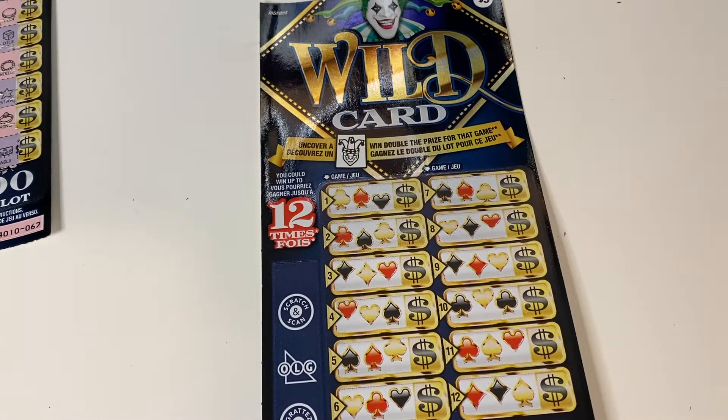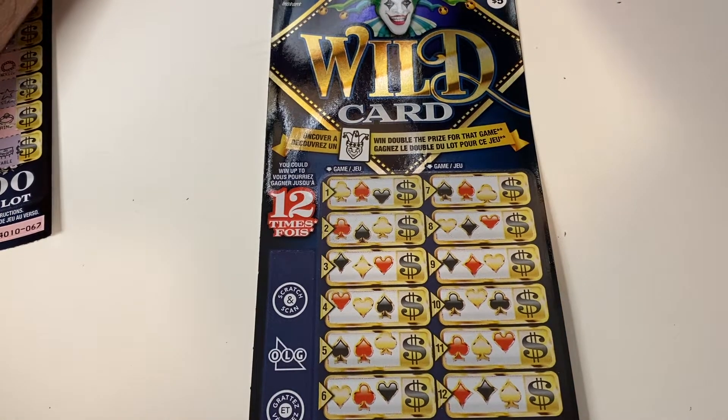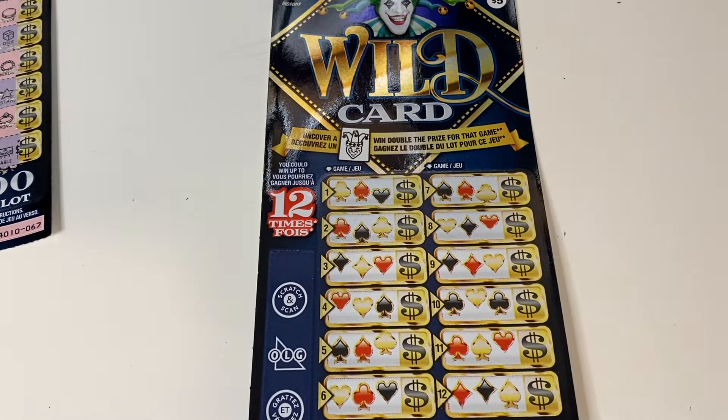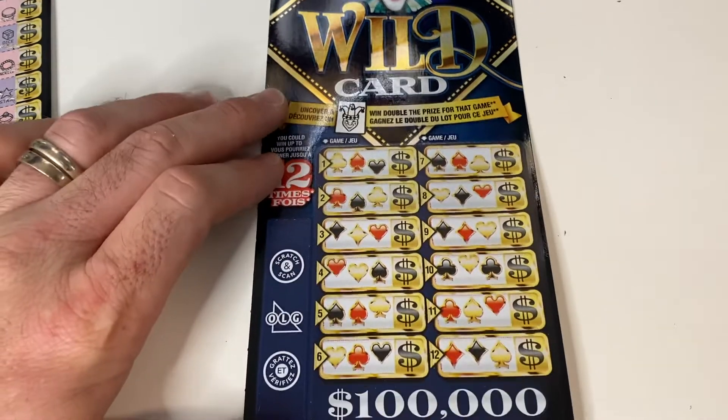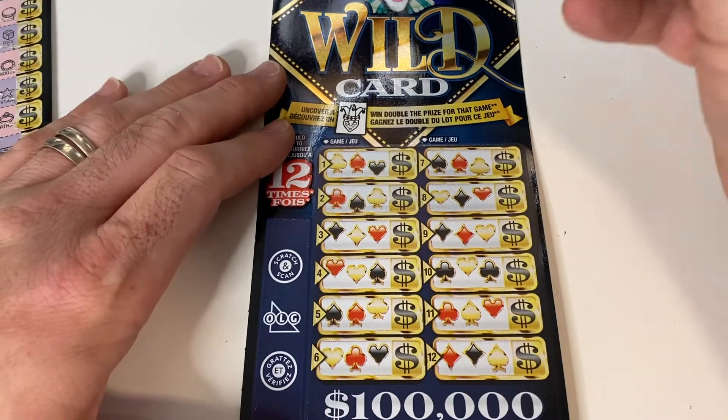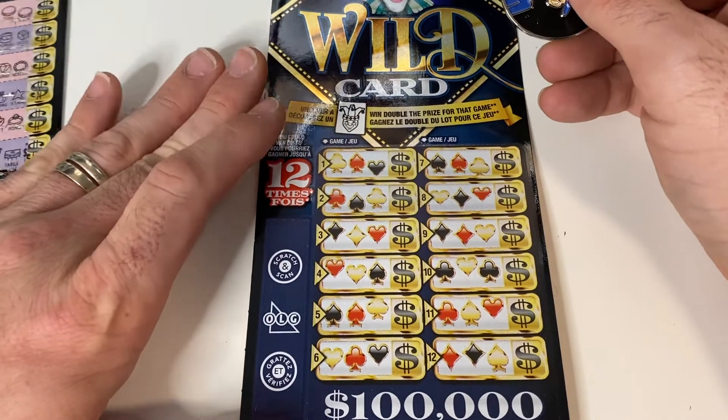I used to have the pay table up for this game. The way it works is that the more wins you have, the higher you win. So for Wild Card with two wins, you're going to win $10, $15, $20, or $60. If you get a third win, it would have been $20, $25, $50, or $250. The more wins you get, the better the prizes can be. We at least have two matches — we're going to at least win $10.